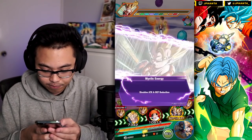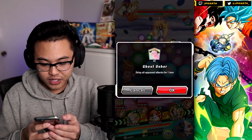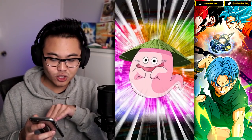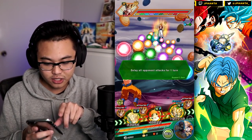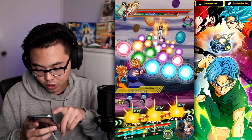We're already on the last phase — that's crazy. I'm going to Ghost Usher here because I like that there are three attacks at the start, and as long as B.Pan doesn't get any stuns, I think we should be good.